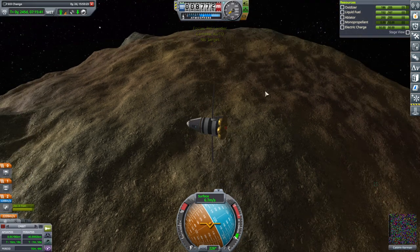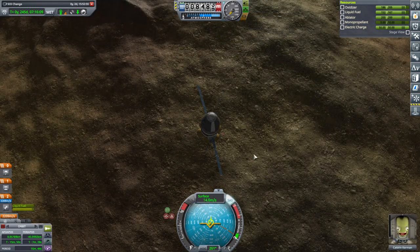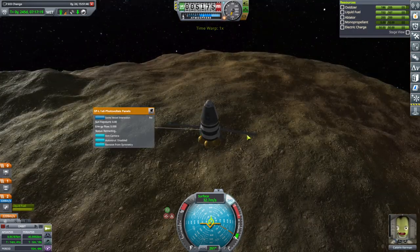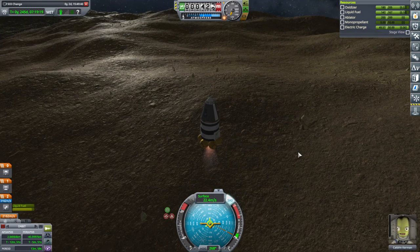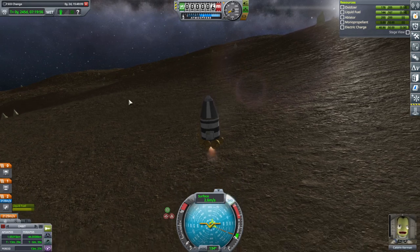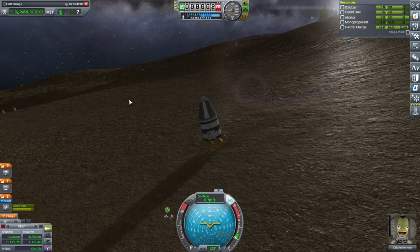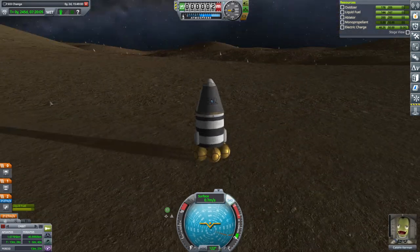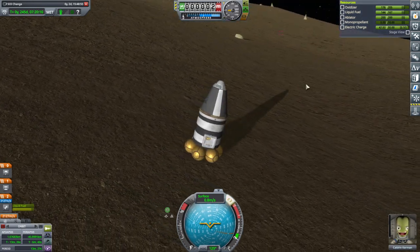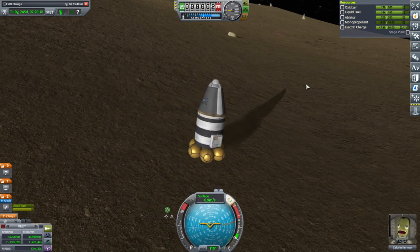Let's not transmit the science because we have very little electric charge right now. After this, we will have to be able to get back to Kerbin. I'm going to retract the solar panels for safety's sake. It's a little bit bumpy around here. We're landing on our little dumplings. We're skidding, we're sliding. Please let there be friction. Maybe we can turn a bit to slow down — or not.